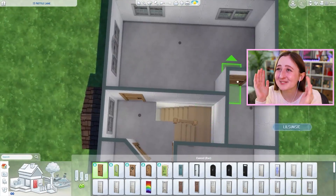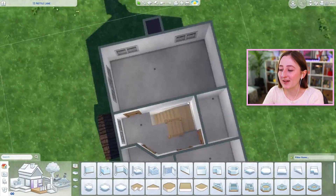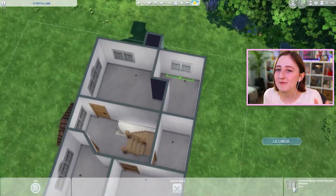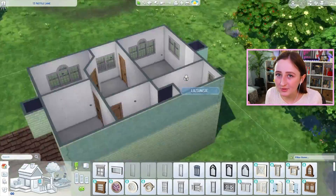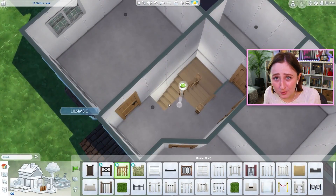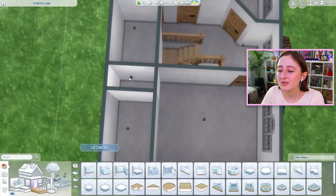I have done something so terrible by accident in this save file this week. So basically, the current generation: my sim the heir's name is Carson, okay? That's important. Carson has two kids — he got twins. He married his high school sweetheart, and that guy's name was Trent.